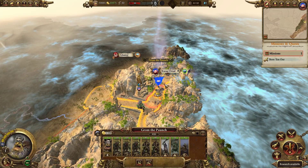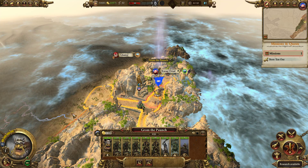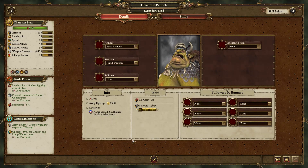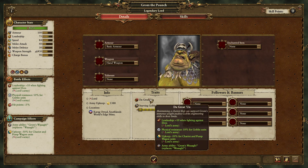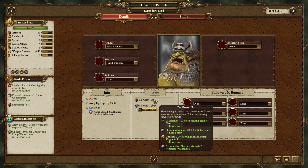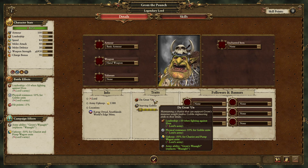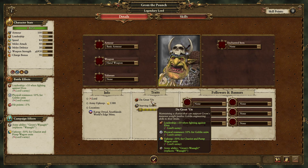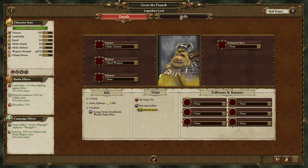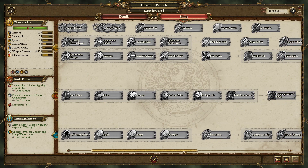One of the first things to talk about is army comp - what units do you want to use, what's going to work really well. This is a really interesting thing that took me by surprise when I came to playing this. You can see here that we get 10% physical resistance for goblin units and also half upkeep for chariots and pump wagons. I want to focus on the goblins first - 10% physical resistance, so that's against all physical attacks, ranged or melee or otherwise. He also gets other nice buffs to the goblins as well.